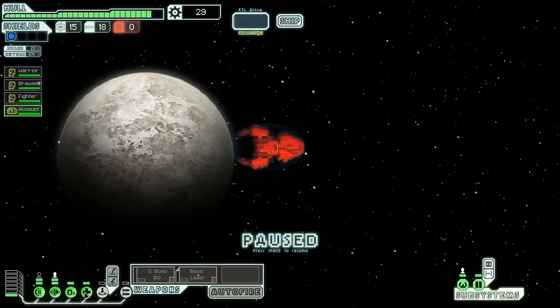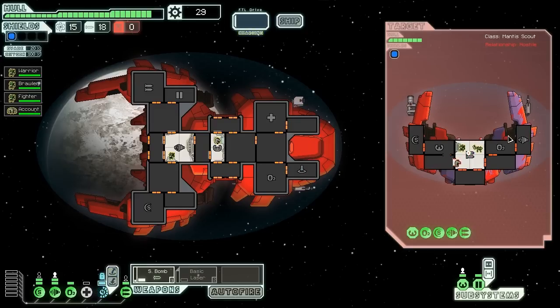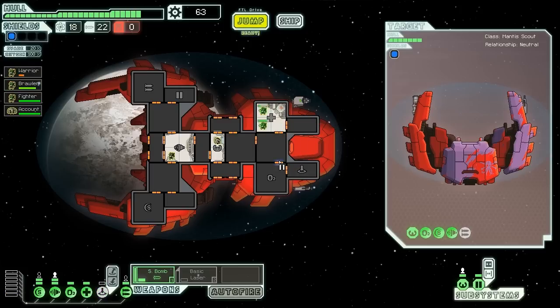We detect two ships, one chasing the other, and one of them is a pirate. Let's get in there and aid those civilians. We power up weapons and engage the mantis pirates. They have Artemis missiles and some kind of basic laser, so we want to hit them as hard and fast as we can. It looks like this is their full crew — one Engi, one Rockman. Once the Engi goes down, the Rockman should go down fairly quickly. We got hit but not in an important room — everything should be tickety-boo. Down goes the Rockman. No more life signs on the pirate ship, so we gather two fuel, two missiles, and 20 scrap. The ship they were assaulting was a science vessel — they thank us and offer a fuel, two missiles, and 14 scrap. We solve problems with violence. That's why we have that name.